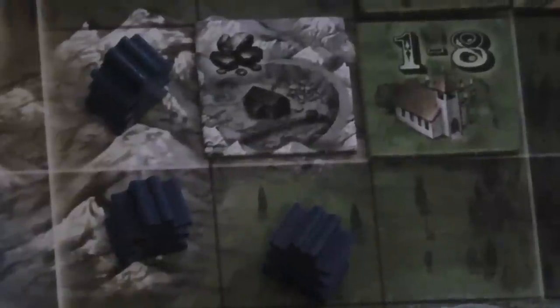Different buildings give you points in different ways. The coal mine gives you a chip that has a secret amount of points that you reveal and score at the end of the game. All of them share the commonality that they need a farmer adjacent to them in order to score points.